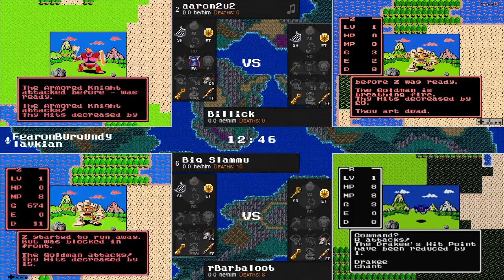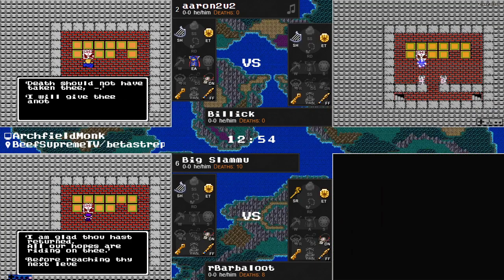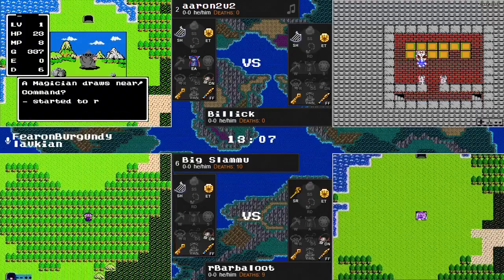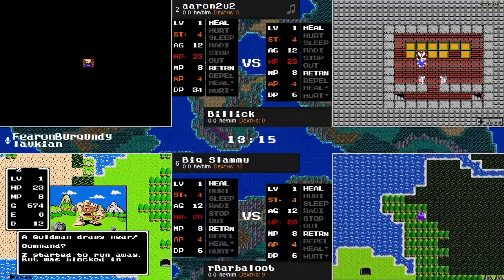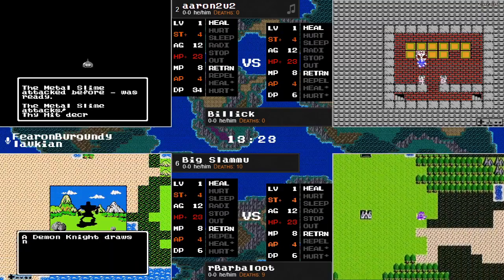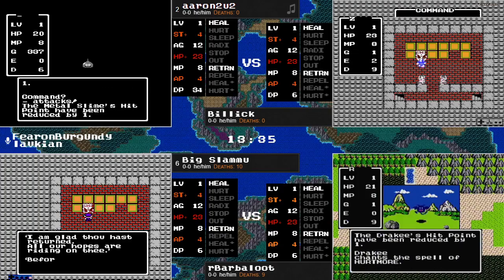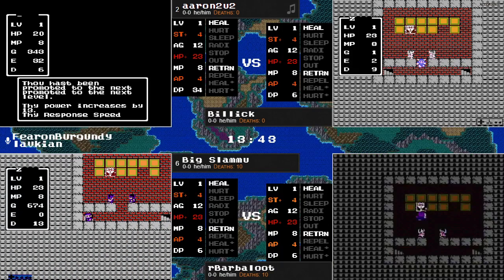Looks like the only one of the four with any experience is Billick, who took out a red slime. Big Slamu with what I believe was a reset. Leave it to this game to provide an early choke point. Billick just needs to kill a Drakey that happens to have Hurtmore — oh, wait a minute now! Here's a metal slime. This would be absolutely gigantic.